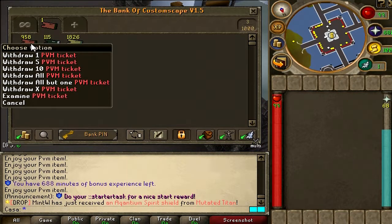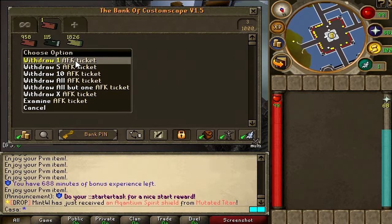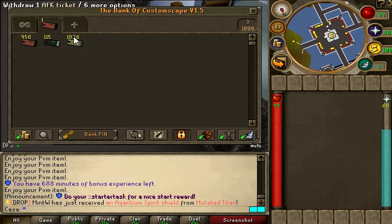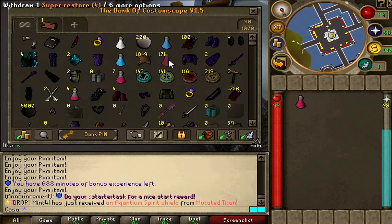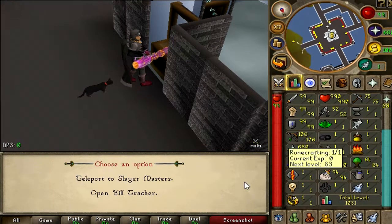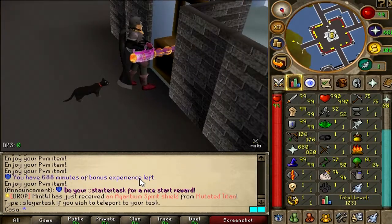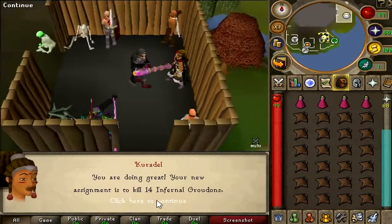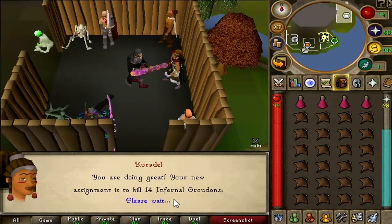By the way, this is my currency tab. I have almost 1000 PVM tickets, 115 Slayer tickets, and 1800 AFK tickets — they're stacking pretty slow but slowly but surely. Let's grab some super restore potions and some food. Let's go to the slayer master — teleport to slayer masters, easy. Let's go with the hard slayer task. 14 Infernal Groudons.